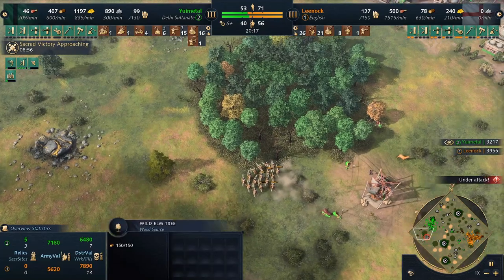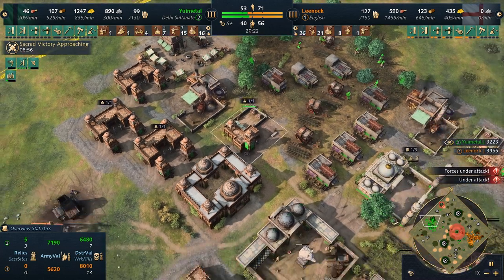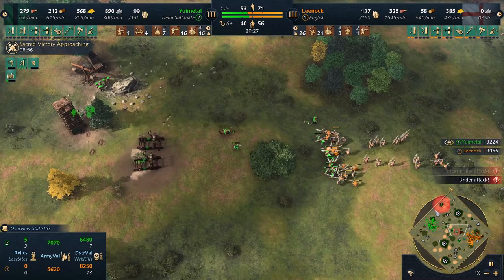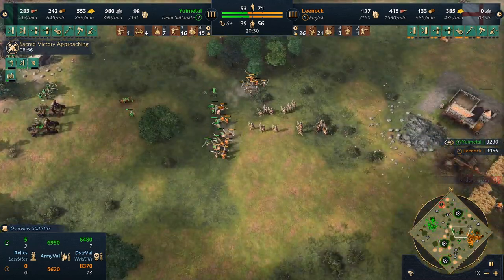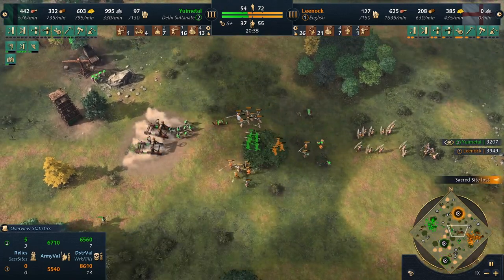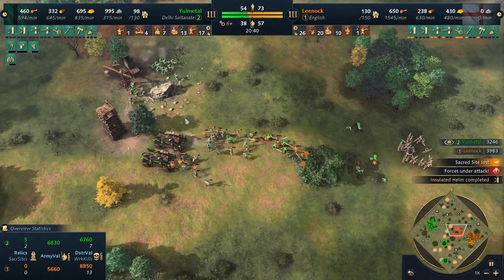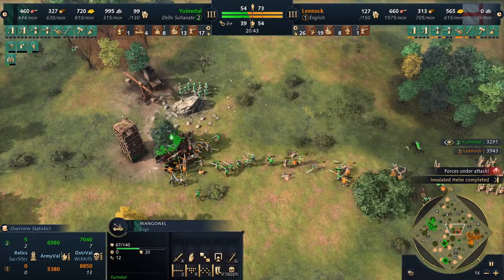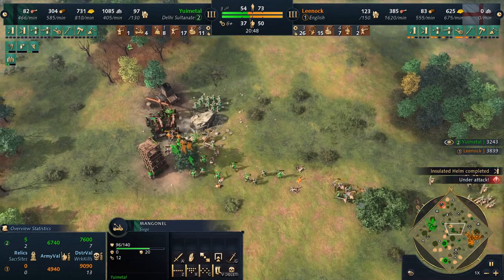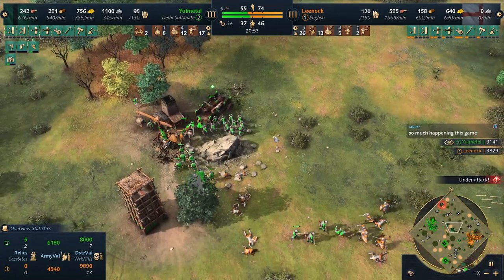Not only that, but Leenok, still on the offensive, butchers the villagers out on the deer, making his way into the backside of the base. This woodline is very far away from safety — definitely a danger point for Yui to worry about. He goes — just being blocked out. All the pocket ecos that Yui had are no longer going to be his. Leenok now with the mass forward — enough men-at-arms to clean up. There's no way the Mangonels can get away from this. Lombos should be able to chase down and cut down those crossbows. Mangos being targeted, but the repairs coming out from Yui will save the day. Keeps the Mangos alive, continues through, and now butchers the men-at-arms that are chasing.